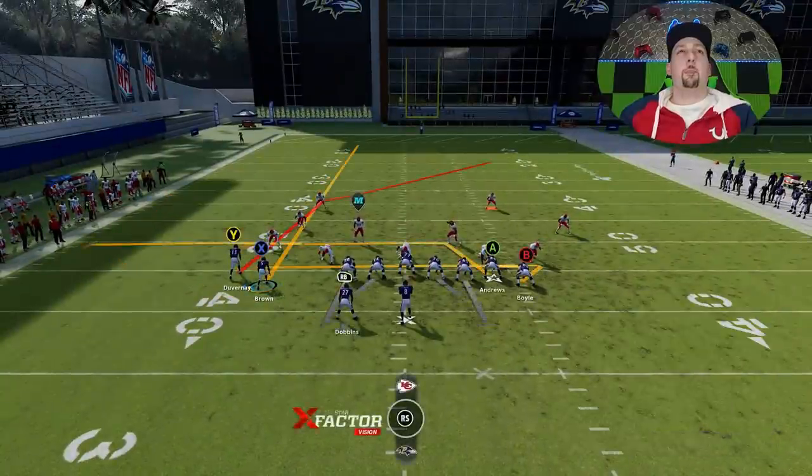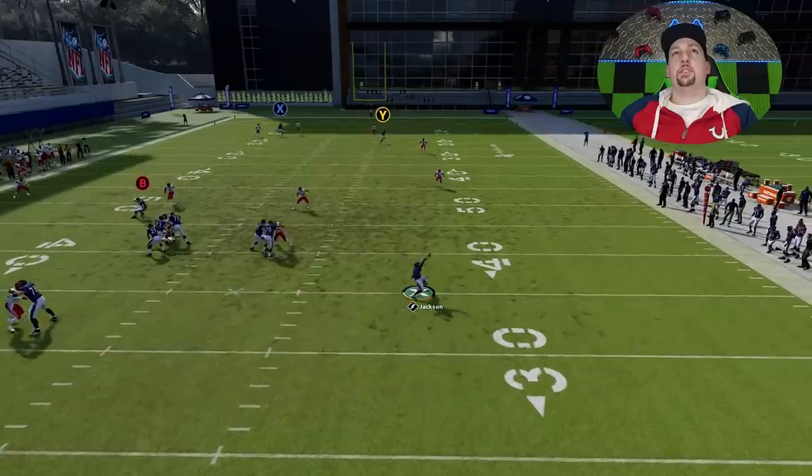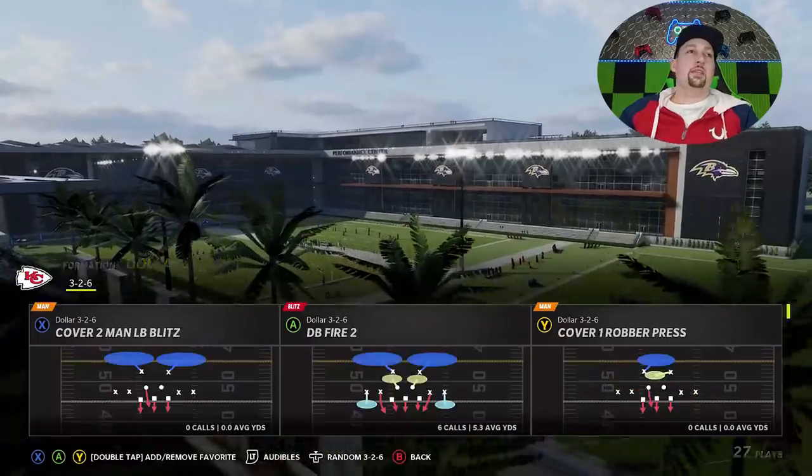We're going to do that again and get our Y route involved. Once he gets past that safety, it's just easy money. This is as wide open a Cover 4 one-play touchdown as you're going to get. And it also works against Cover 4 match.